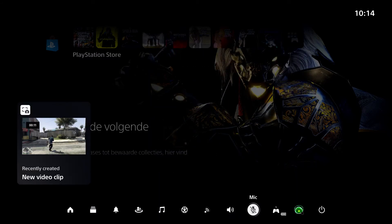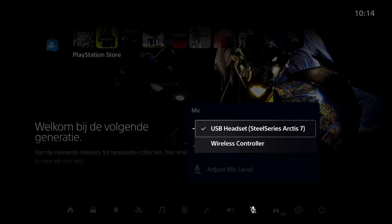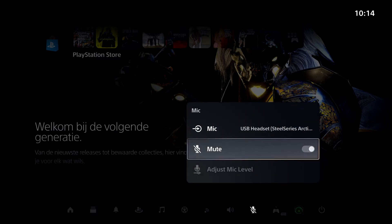For Mic, you can choose which microphone to use - the wireless controller or a USB headset. Really everyone has a mic now because once you have the controller you can just speak through it. You can also mute yourself from here, or just do it directly by pressing on your controller.